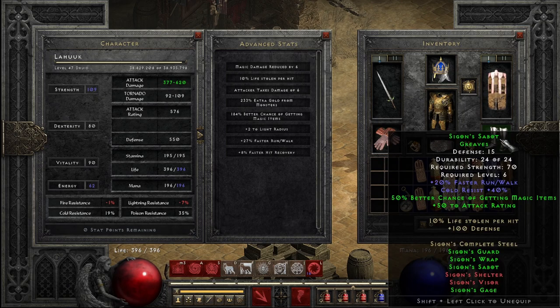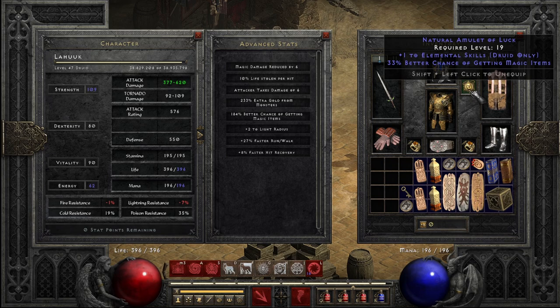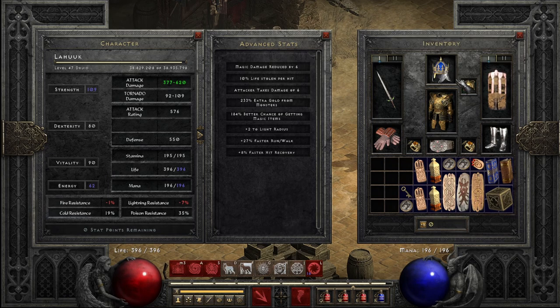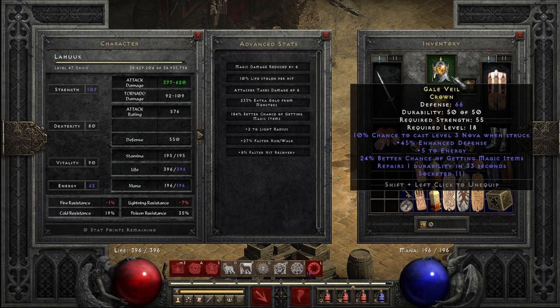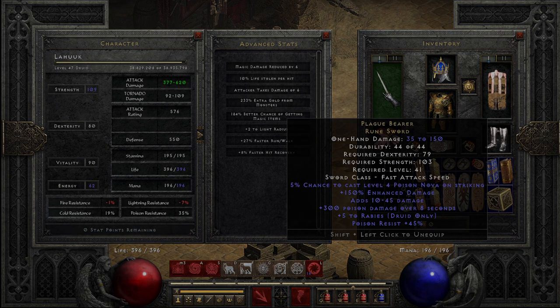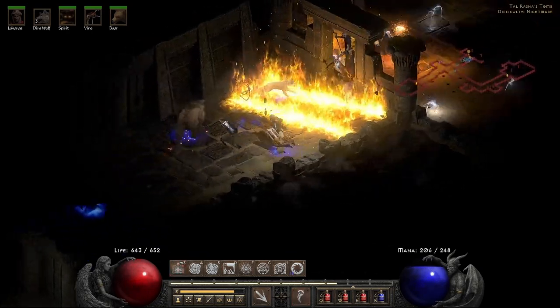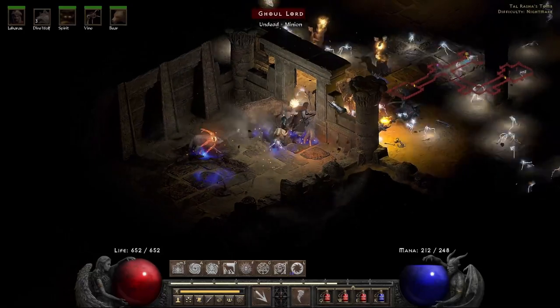Uniques, sets, and rares with good rolls only here. I will accept higher tier normal uniques though, since they can be powerful enough to take through most of Nightmare. I'll highlight any runes and worthwhile trinkets as I go, then pull a rune tally at the end as well. We're looking for items not just to defeat Duriel, but also to take into Nightmare as far as possible. Let's see if we can find them in 10 runs.